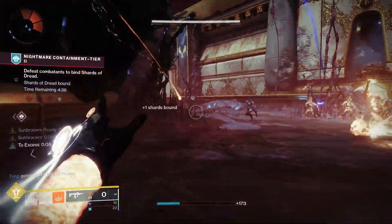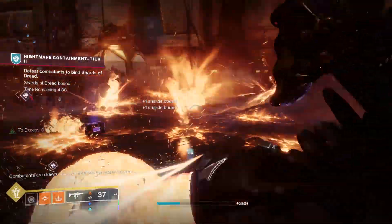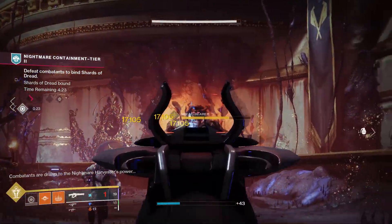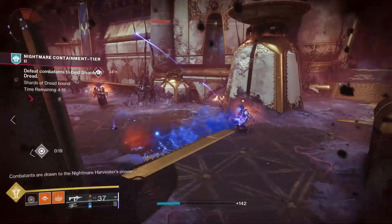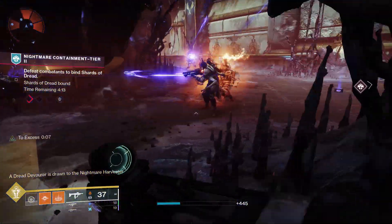I was fortunate enough to have my very first one drop as a God Roll with Autoloading Holster and Firing Line. I'm going to break this down and show you some comparisons — even the Cataclysmic fails to keep up with the DPS of this weapon. We'll talk about the strengths and weaknesses, because even though it out-DPSes those in certain circumstances, it is not actually better in some scenarios.